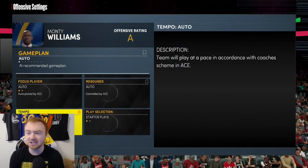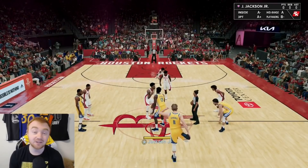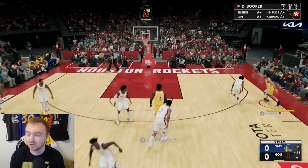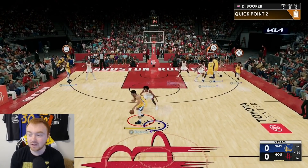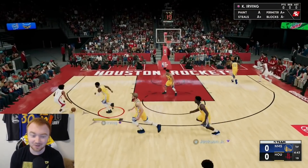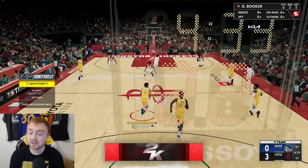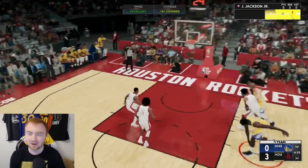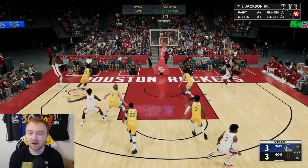I'm on next gen but it works on both gens — it hasn't been patched on current gen. I run this play every single day. All you do is hit left on the D-pad, click on Quick Point 2, and whoever you're playing through — like Kyrie Irving — will come off the screen for a wide open three. Just green it and you're good.